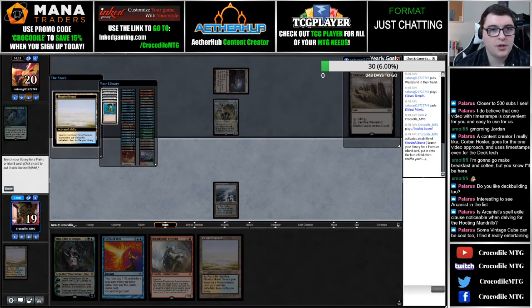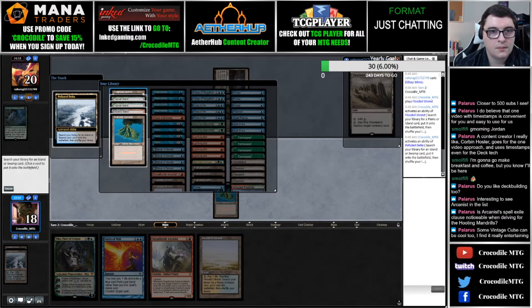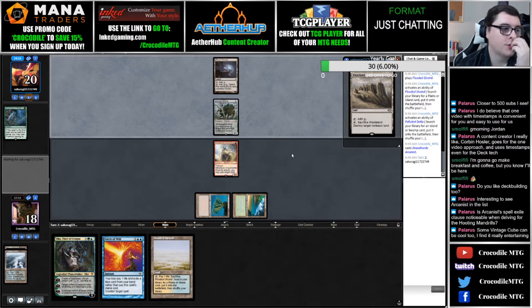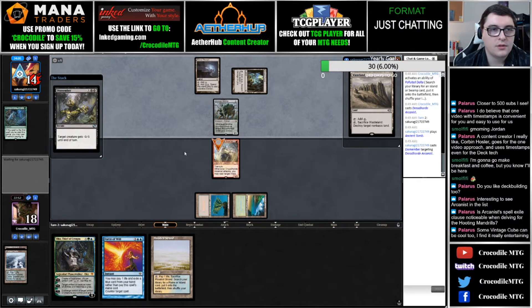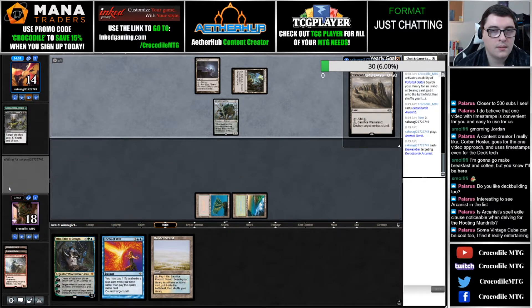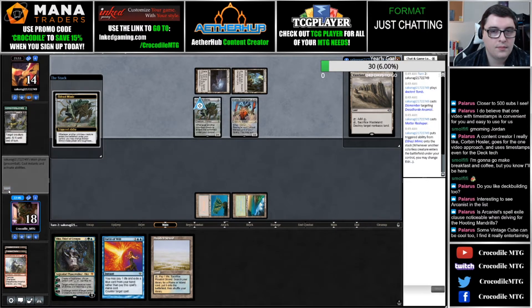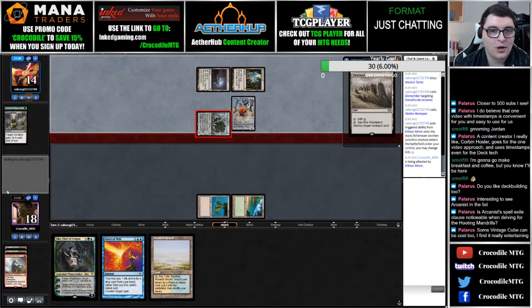I'm gonna go ahead and fetch up a red source, then a green source. This isn't pretty especially since we don't have a Ponder or Brainstorm yet, but we're at least gonna try it. They played Ancient Tomb for the turn. I think this is okay especially since we didn't have the hand we wanted. We have Oko — so next turn I'm gonna play Oko and hopefully keep people off of getting there.